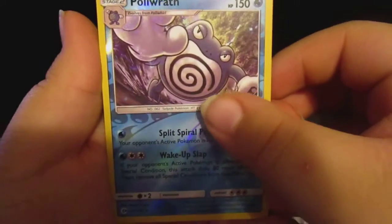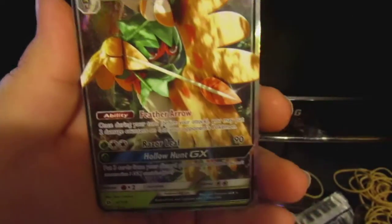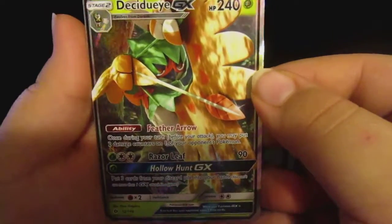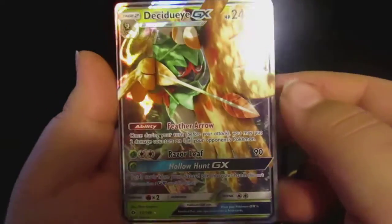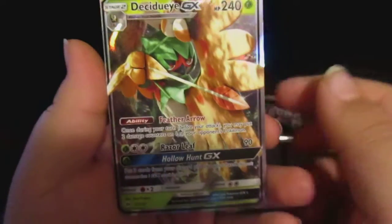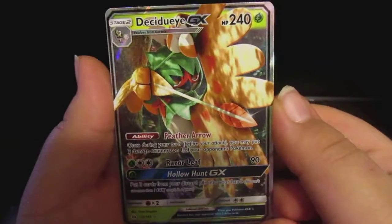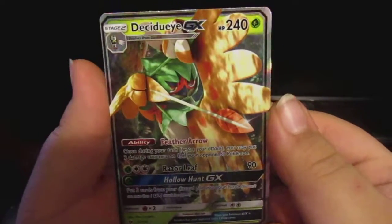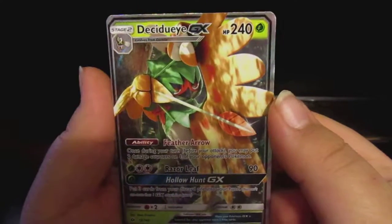We got a Porygon, and the last card we got is a Fulgore — I can't even pronounce that name right — holy cow, that is a pretty cool card! We got a GX right there — I'm so sorry I can't pronounce it, but holy cow guys, that is a GX!